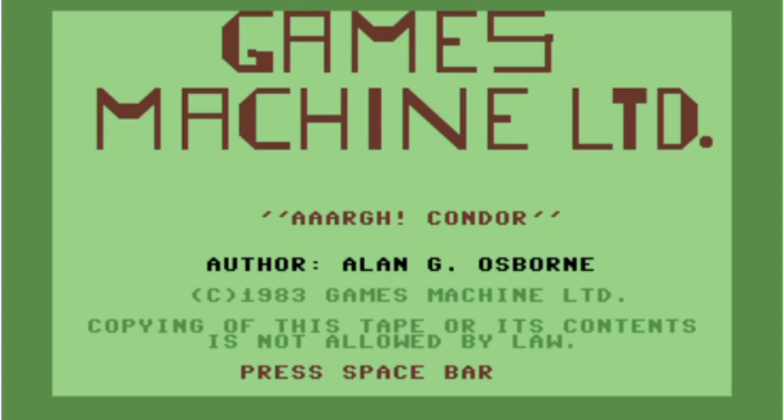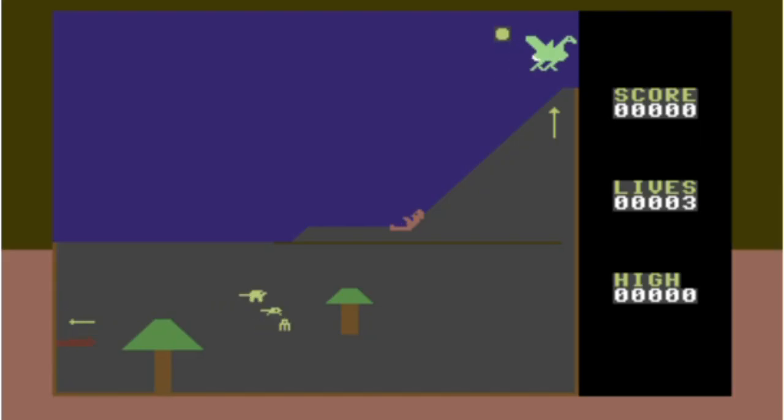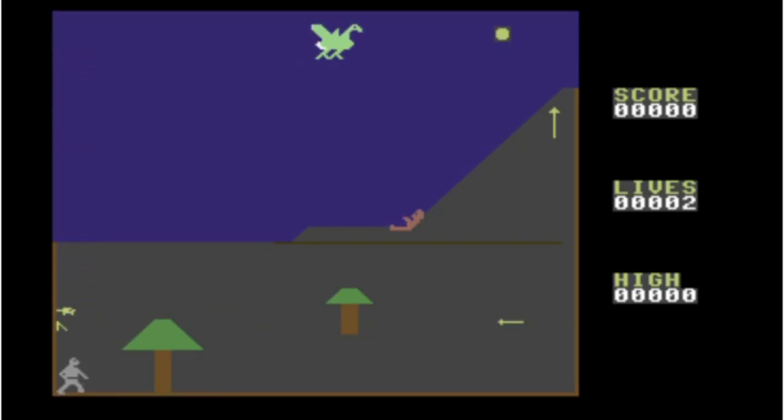Hello everyone, this is Condor for the Commodore 64 — it's an early Commodore 64 game. I've just been killed already. What you've got to do is get that arrow and use it to kill that... we're supposed to be a condor, but it looks like some Greek mythology weird dragon thing.